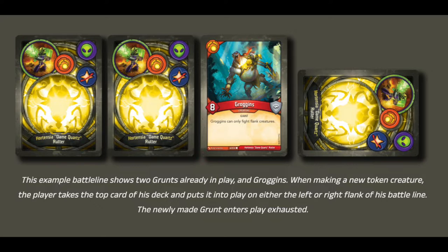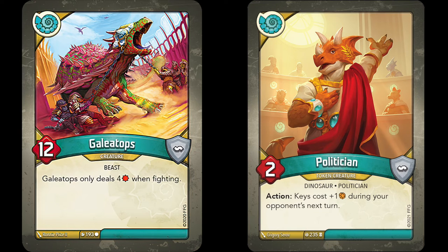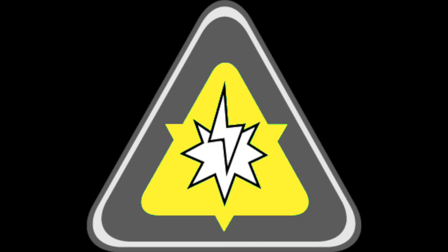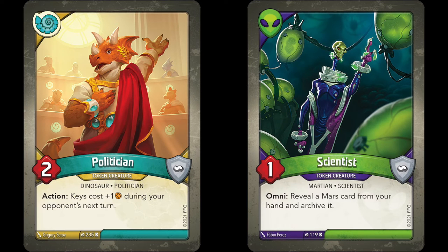Also, based on this visual, it looks like Grogans is confirmed to return for Winds of Exchange. The article goes on to say that token creatures behave just like normal creatures when they're in play. They can be damaged, stunned, enraged, and warded just like normal creatures, and can be used to fight or reap just like normal creatures, and can even use their action or omni ability if they happen to have one.